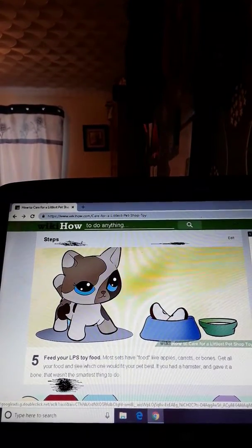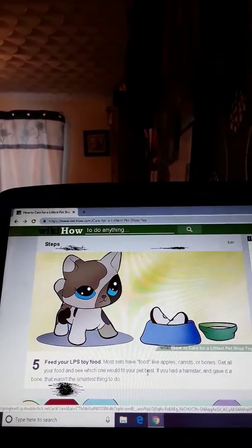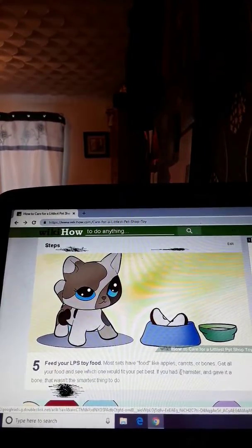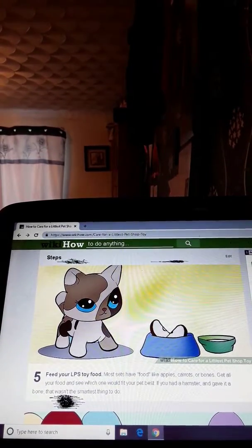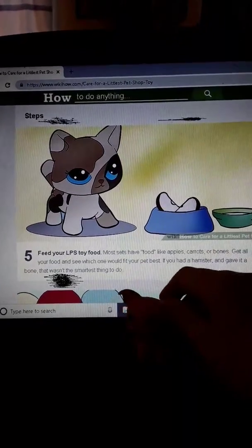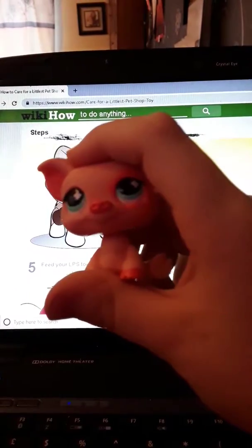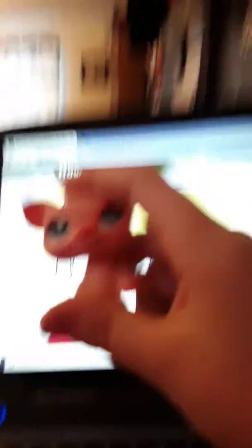Most sets have food like apples, carrots, or bones. Get all your food and see which one fits your pet best — if you had a hamster and gave it a bone, that wasn't the smartest thing to do. But what if your LPS hamster likes bones? That's gonna be so mean!